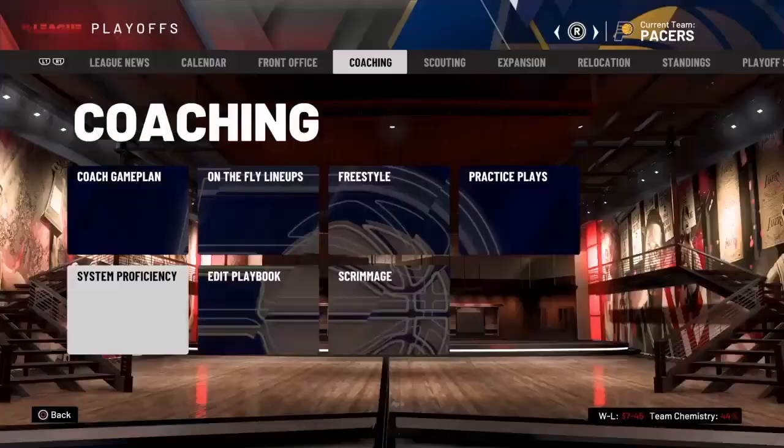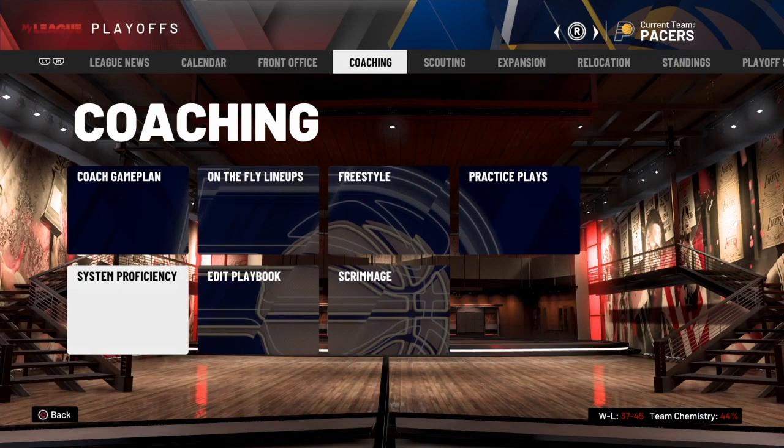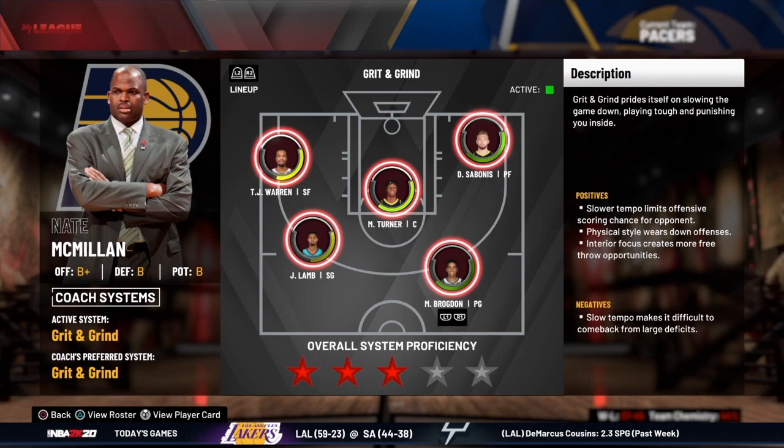The best place to start is to talk about what system proficiency is all about. If you're new to MyLeague, you'll find this under the coaching tab under system proficiency. When you open it up, you get a current rating from one to five stars — it's an assessment of how everybody fits into the system that the team is running at the moment.